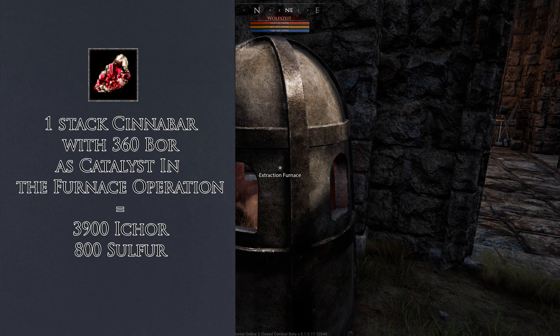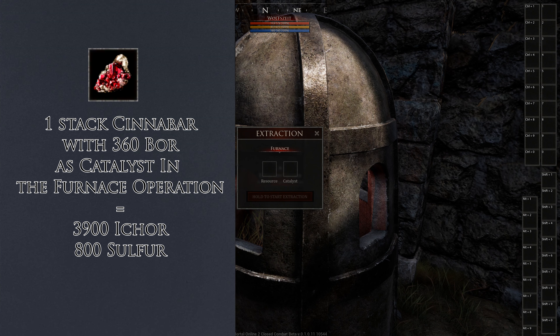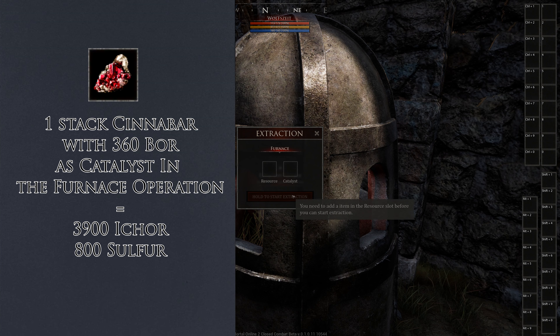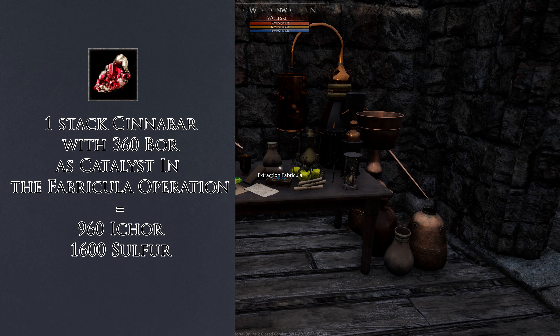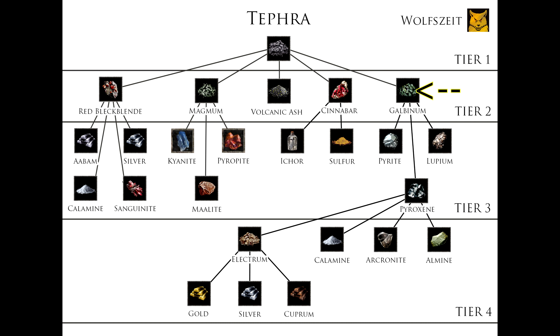If you extract Cinnabar and want to get out Ichor, it's best to throw it in the furnace. Use a catalyst like Bohr — you can use many other catalysts, but Bohr has proven to be the best for that operation. But if you want to get out more Sulfur than Ichor, then you use the Fabricola. You will get out much more Sulfur this way. You can also use the Notorus or the greater Notorus to get even more Sulfur, but that's beyond the scope of this video.